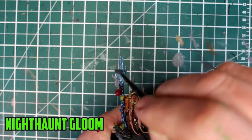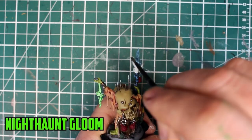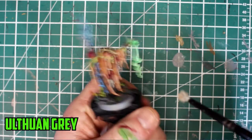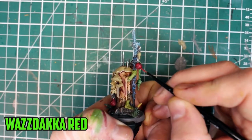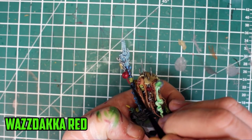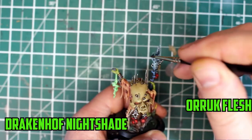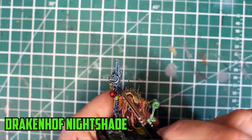For the hand, I hadn't given it much thought. When I found the Hexwraith Flame pot, there was a pot of Nighthaunt Gloom next to it, still unopened. I thought, what the hell — might as well use it on the hand and see how it turns out. With both technical paints dry, I lightly dry brushed Ulthuan Grey over the hand and the smoke. Back to the potion bottles, I used Wazdakka Red on the red parts, avoiding the recesses. The ropes on the bottles were painted with Mournfang Brown, and the bottle corks were painted with Zandri Dust. Finally, I gave the hand a final shade of Druchii Violet Nightshade just to tone down the Ulthuan Grey dry brush a little bit.